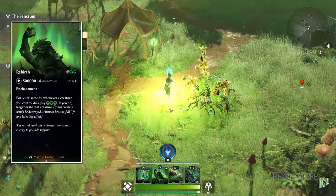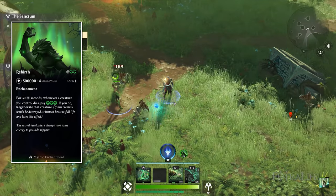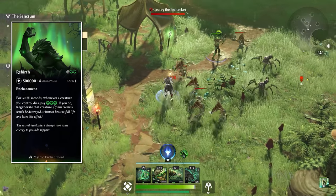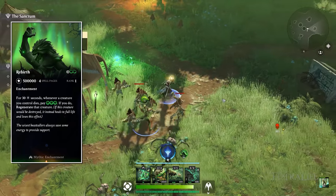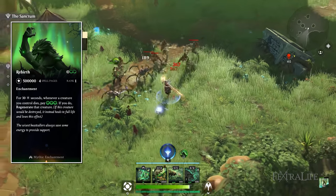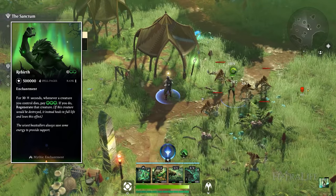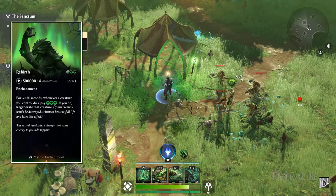Rebirth is probably one of the best enchantments in Magic Legends. For 30 seconds, whenever a creature you control dies, you can pay three green mana instantly to regenerate it — bringing it back to life with full health. It only lasts 30 seconds, which is unfortunate, but during that window it's almost impossible to lose your creatures if you're playing modestly well and have enough mana.